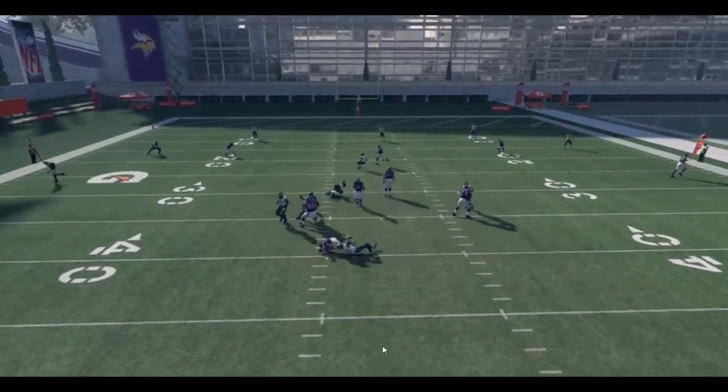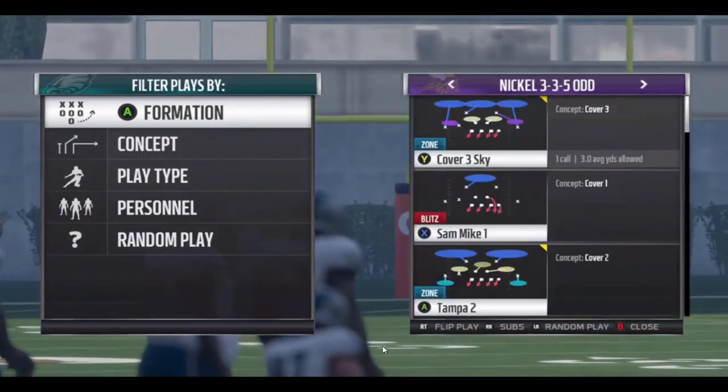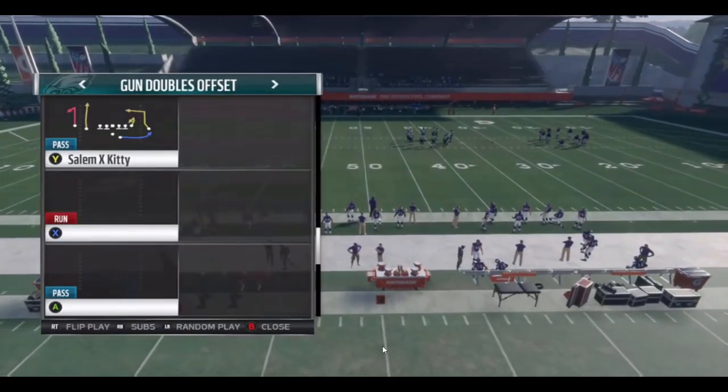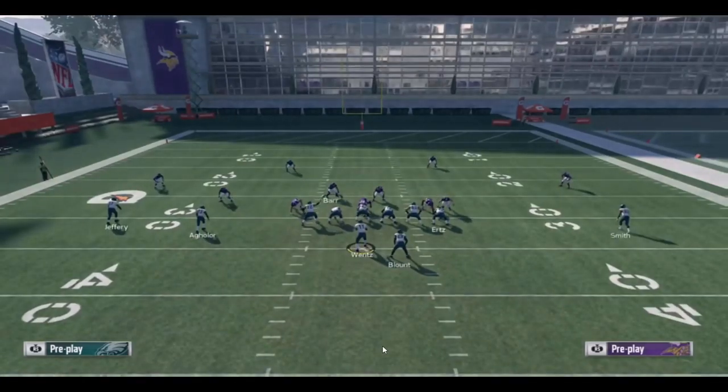My number one defense: Nickel 3-3-5 Odd, running the linebacker cross three show two — essentially the crossfire concept. This formation doesn't have the DB fire two press complement, so it's basically crossfire and maybe cover four most of the time. But the blitz is so consistent. It's a very well-balanced formation — essentially a 3-4 odd, but you exchange that left-side linebacker for a nickel cornerback slid out, so it still has pretty good leverage against the run, especially with cover four.